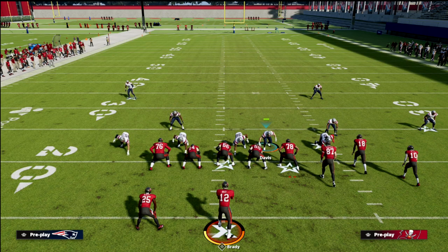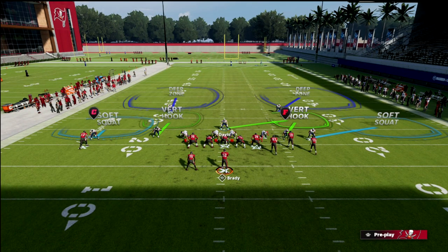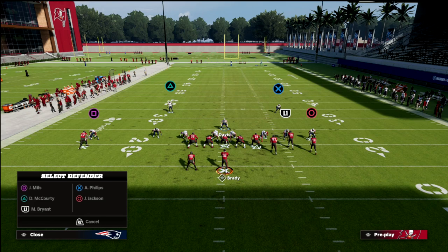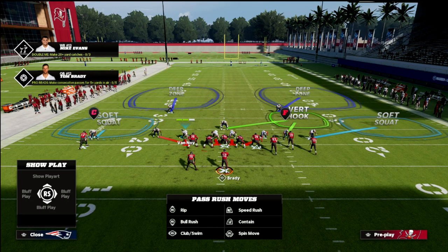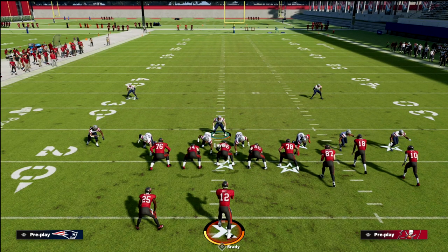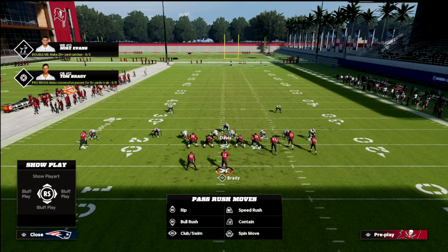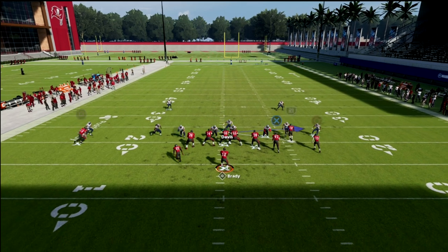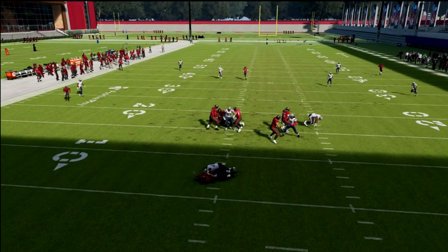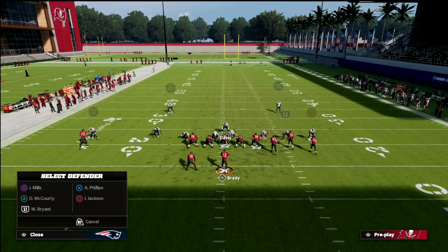So we've got pressure off the right edge — how do we get pressure off the left edge? What we're going to do is press, pinch our line, crash our D-line down, shift our linebackers to the right, and then put the nickel corner in a zone of our choice or man him up on the slot. This is a really good blitz because it allows us to have a zone in that area to defend the vertical wheel route. Then on the backside we're going to blitz that linebacker. You get a nice little blitz angle on the right side, and the pressure should come off that right side of the field.